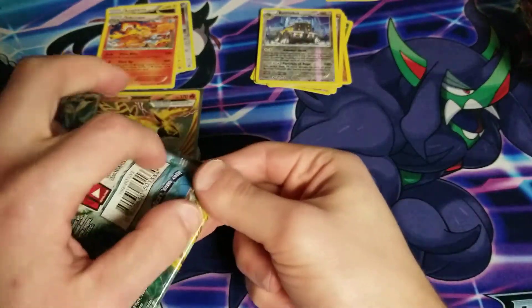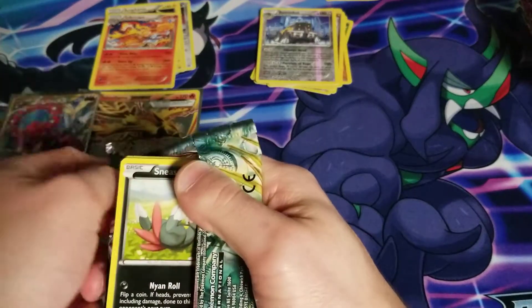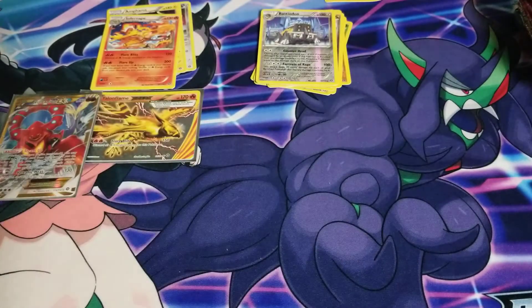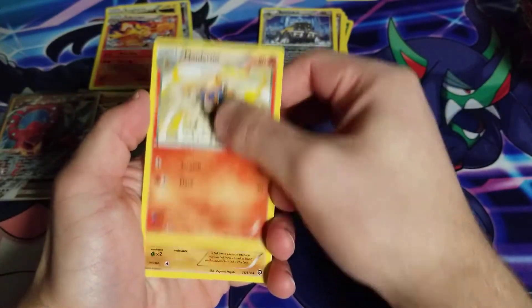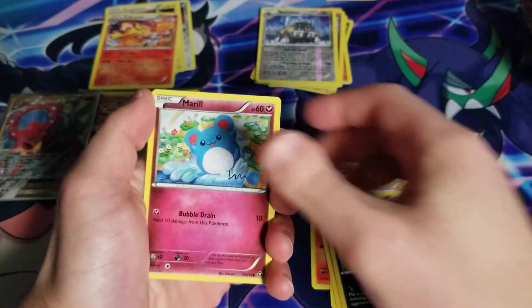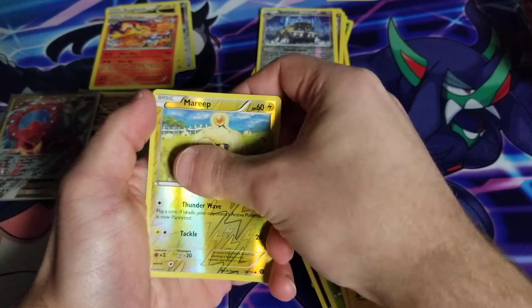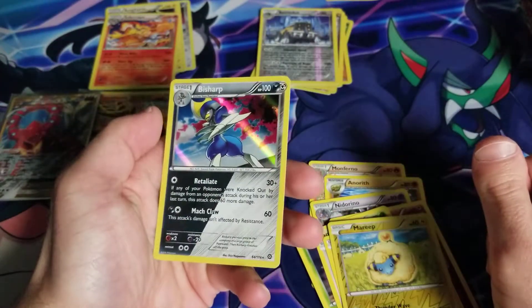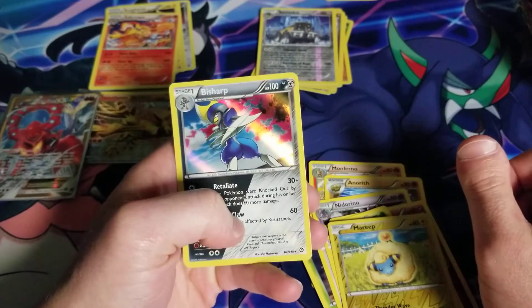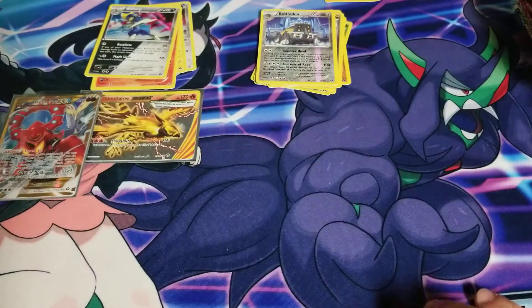They open so easy sometimes but they don't necessarily always open up in the nicest way — I ripped the back off completely. We got a Monferno, Anarith, Nidorino, Sneasel, Marill, Yanma, Fletchling, Mareep, and another Bisharp. I still love the look of this card — it just looks so cool to me. I'll set that one up there and move on to the next one.